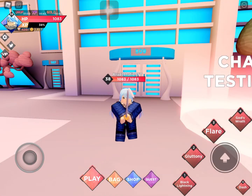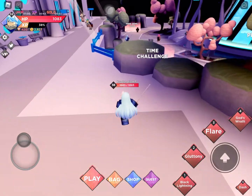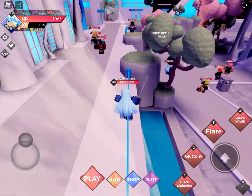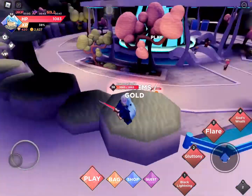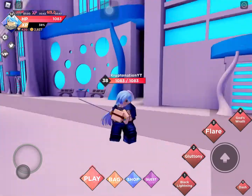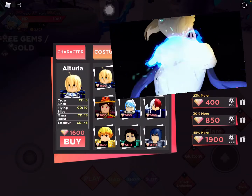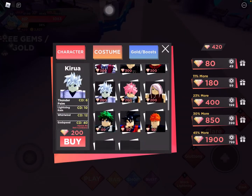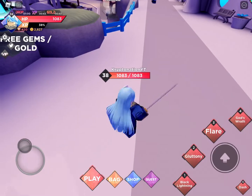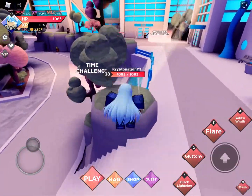Hello everyone, welcome back to another video. Today we are playing Anime Dimensions. If you don't know what this game is, it's like a new game — basically like Dungeon Quest but with anime. I've grinded it a lot and now I'm over level 38 with Ramiru. There are characters you can buy like Saber, Bakugou, Gojo, Megumin, Miru, and Todoroki, and a lot more. I just got Ramiru so I haven't tested her that much, but we're gonna test her out right now.